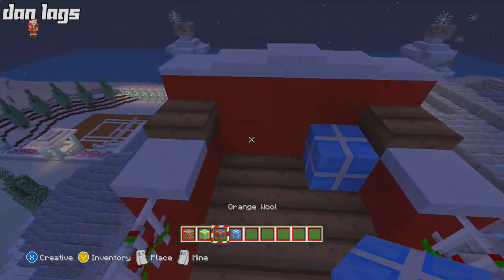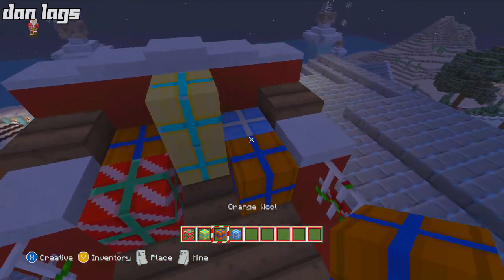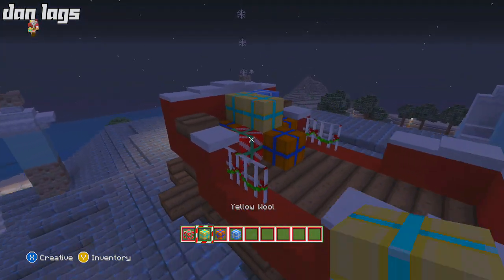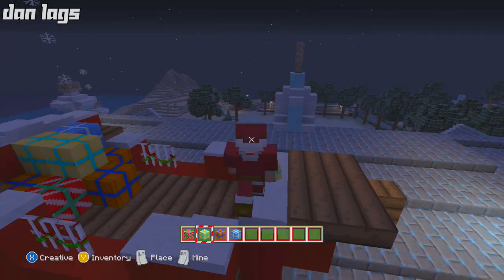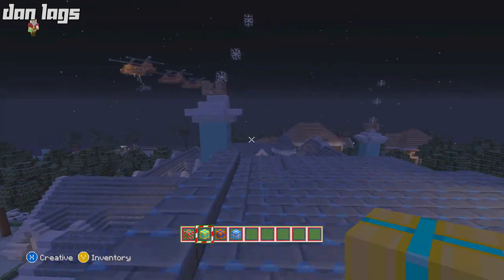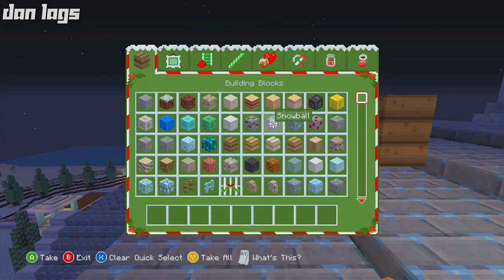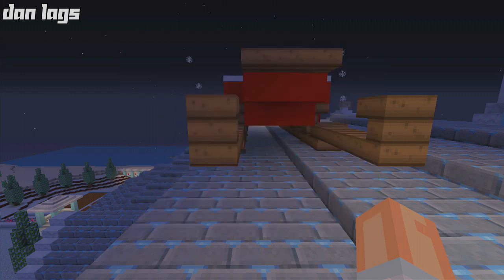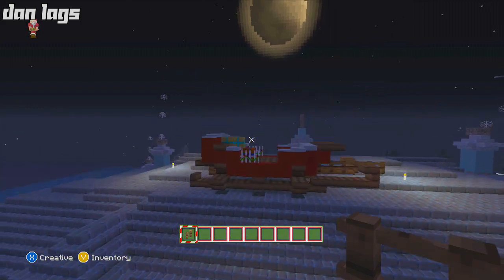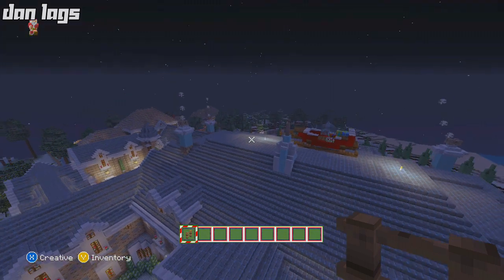We have plenty of wool to choose from — light blue, orange, yellow, pink — a whole bunch of present options. Let's go ahead and place some all over the sleigh. Something like that, maybe another one right there — we've got plenty of presents to move down the chimney. We'll add some fences, since in theory those would connect to the reindeer. There's our little sleigh on top of the alpine mansion — I love it!